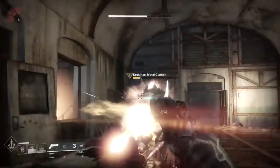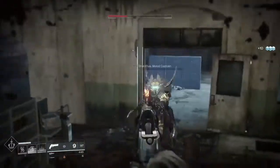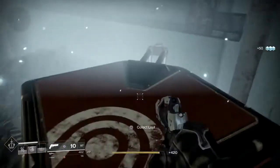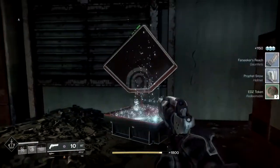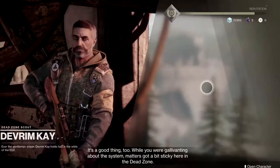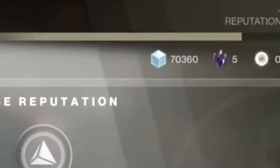Lost sectors are hidden areas scattered across the map. Once discovered, there will be a bunch of enemies hiding inside along with a named boss that's guarding a lost sector chest. The chest can only be opened once the boss is defeated. Here is the lost sector symbol — you will see this around the map designating that there is a lost sector nearby. Although it is shown on your map too, finding the entrance of a lost sector can still prove to be a little bit of a hassle.